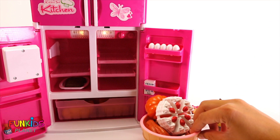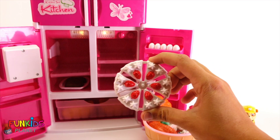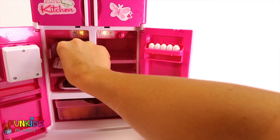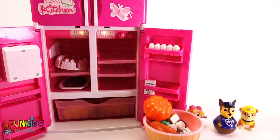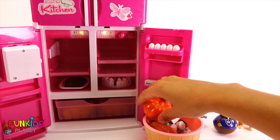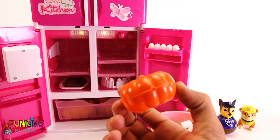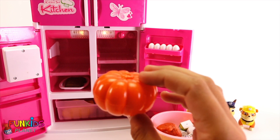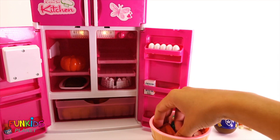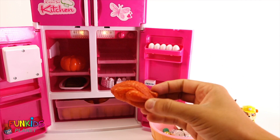Now let's open up the next one. We got a whole strawberry cake. Oh my goodness, that looks tasty. Let's set it down here, it'll fit in there better. We also got a giant pumpkin. This pumpkin is orange. We got another full chicken. This chicken's also brown. Let's just set it right on top there.